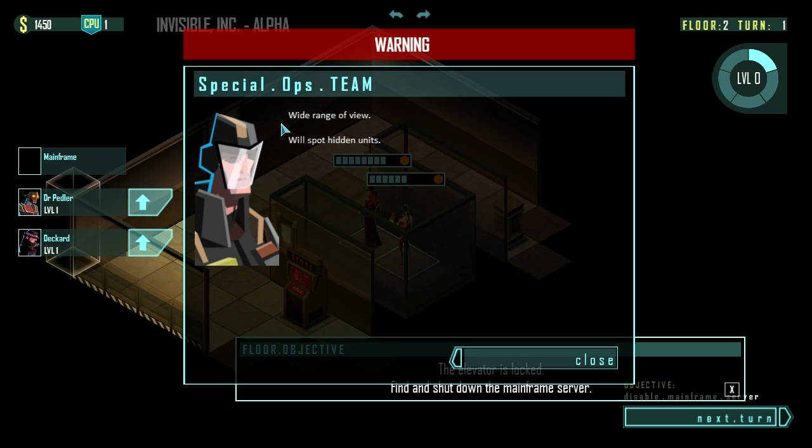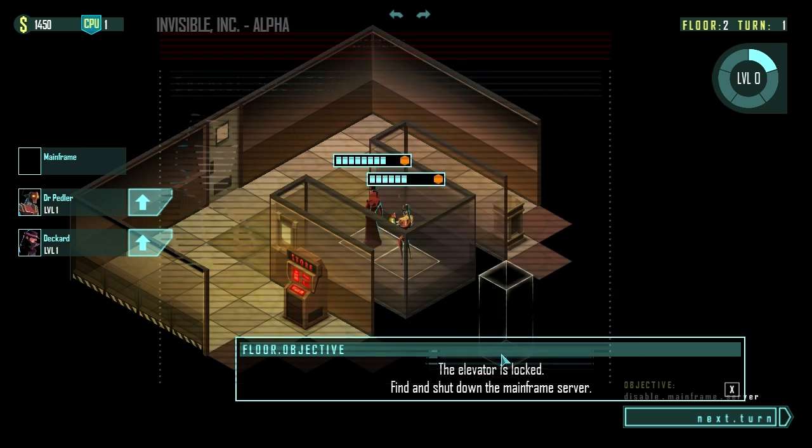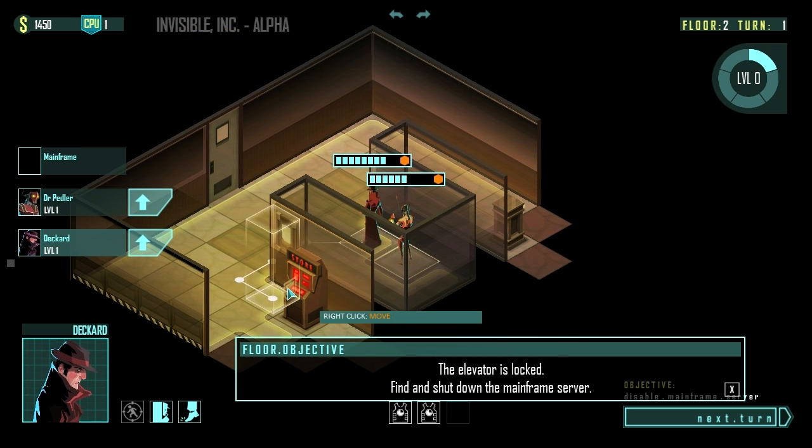The modifier for this floor is the Spec Ops team. They have a wide range of view and they will spot hidden units. That must make him popular at the Boys Club or something.